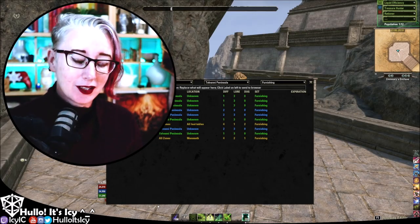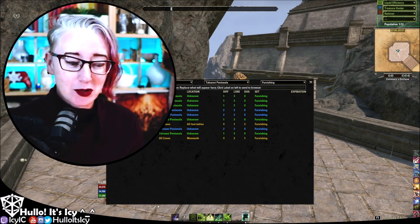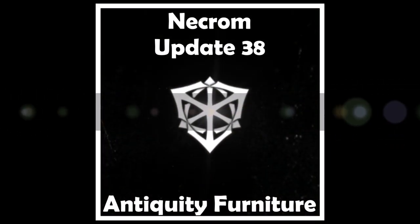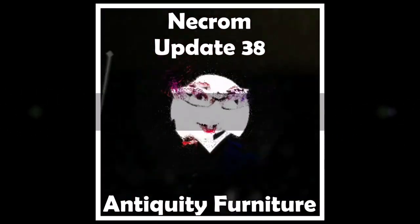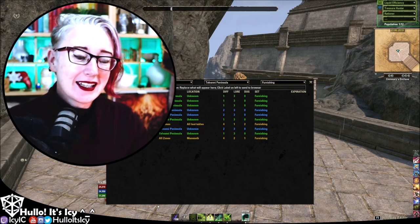Did you know that there are a number of new antiquity furnishings that you can get with the Necrom chapter? Let's have a little look. Hello, it's Icy.